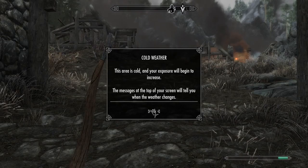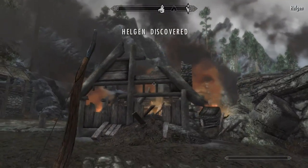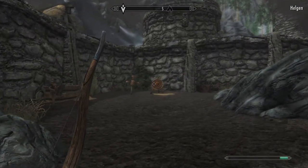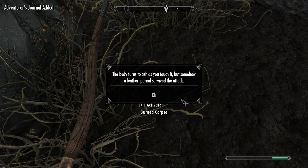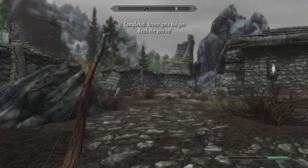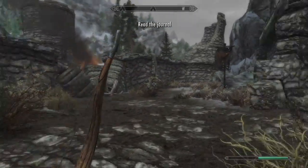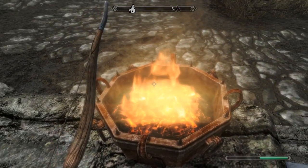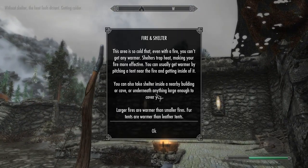This is just a Frostfall notification telling us we're entering a cold region and we might want to find a fireplace or something like that. Lucky us, there's plenty of fire around here. And here's our burnt body. I can read the journal but I'm going to hold off on that — time is of the essence. Let's warm up a little bit and take this road all the way down.